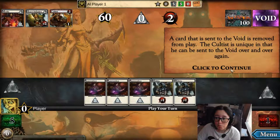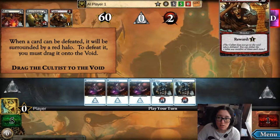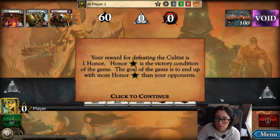A card that is sent to the void is removed from play. The cultist is unique in that he can be sent to the void over and over again. When a card can be defeated, it will be surrounded by a red halo. To defeat it, you must drag it to the void. So I dragged that there and it's defeated. A reward for defeating the cultist is one honor. Honor is the victory condition of the game.